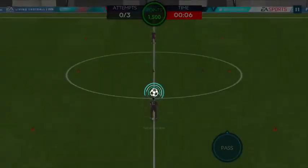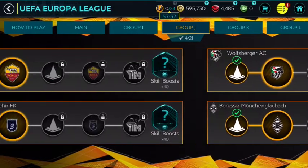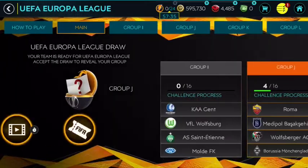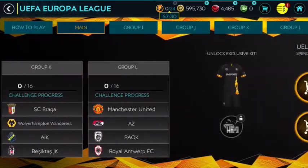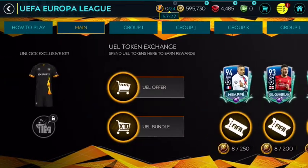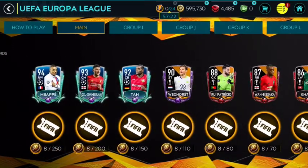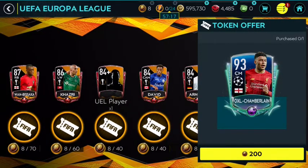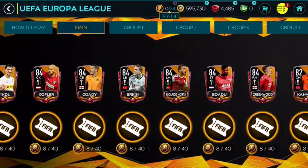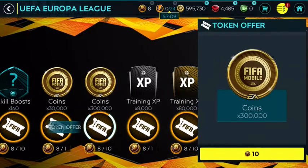All right, that's all done. That cost all of my stamina just to play four skill games, and I only got eight tokens. This whole event is about a week long, so it's pretty much pay-to-win if you want one of the good cards. I need to figure out for the next video which is the best card you can get for free without using gems, real money, or FIFA points.